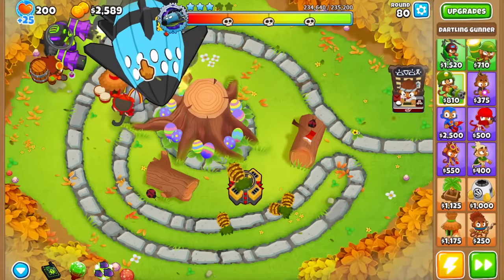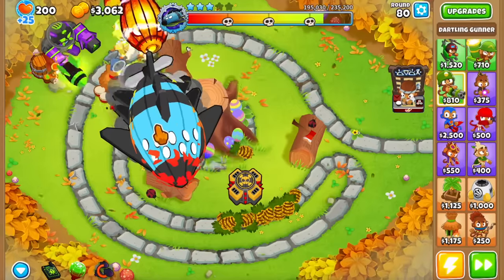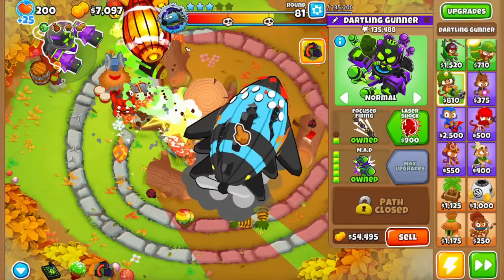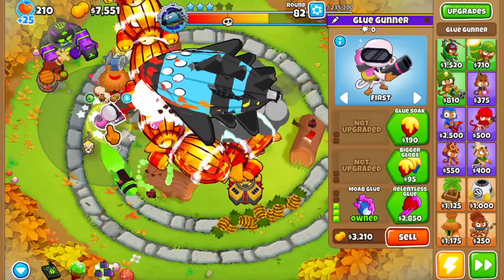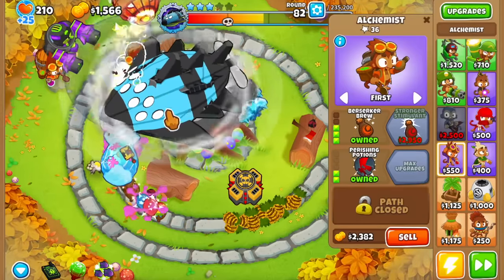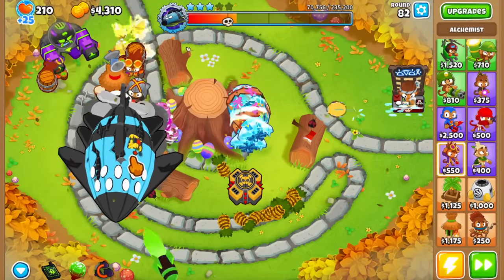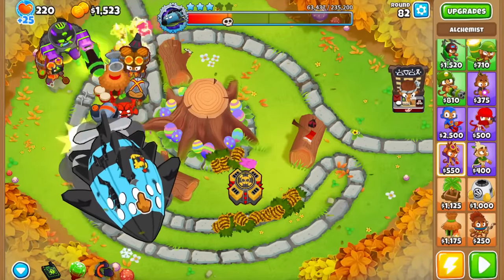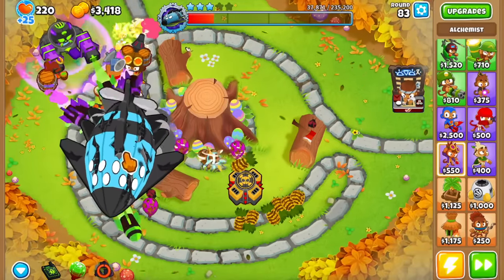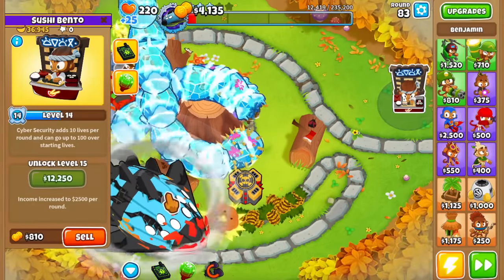Let's get a 320 alchemist just to buff Ben, and then we'll see what happens. I really want to get rid of this boss as fast as possible and get the super mines eventually, though without an overclock the MAD is still not going to be able to target the boss because of the tree stump in the middle. Let me get a relentless glue to stun and slow them, and I'll get an alchemist for my boomerang. Ben is level 14, so during the 80s he's going to be level 15 and that's when the money starts coming in.